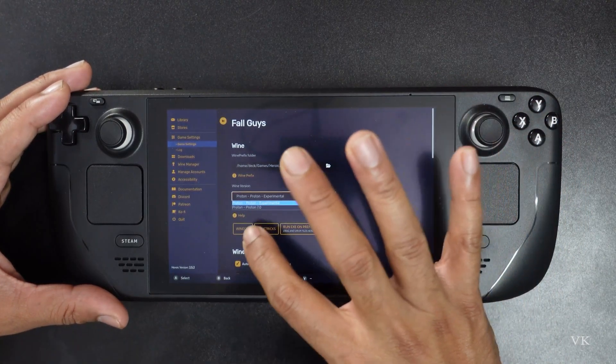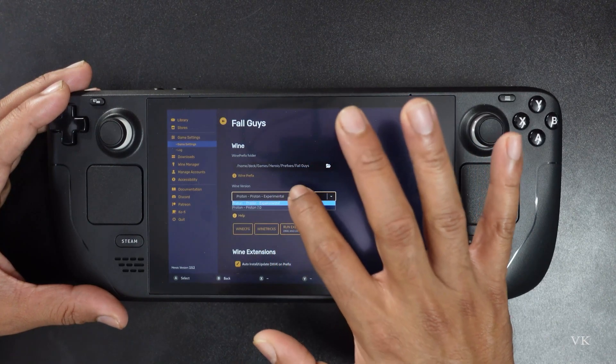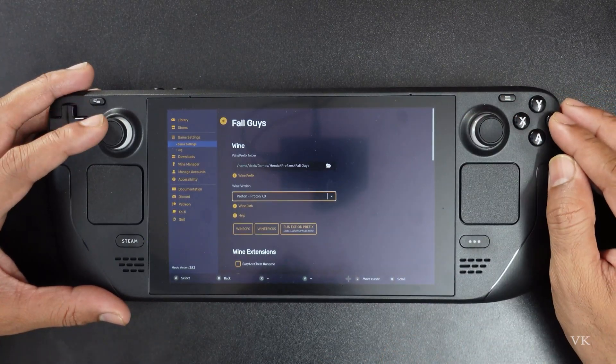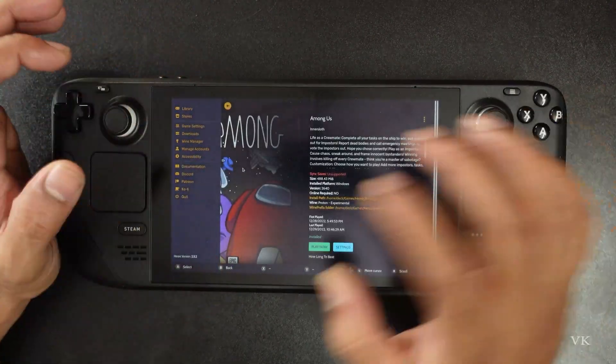Select the latest version — Proton 7.0. I am going to select Proton 7.0. Once selected, it will be saved automatically. Now just go back.